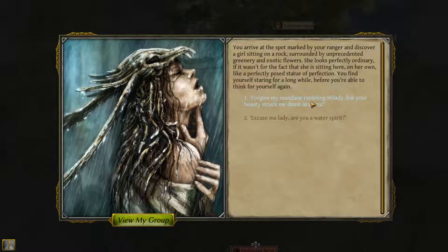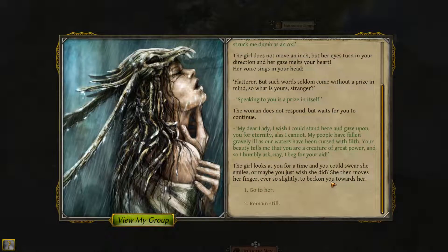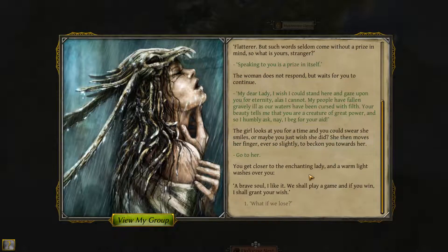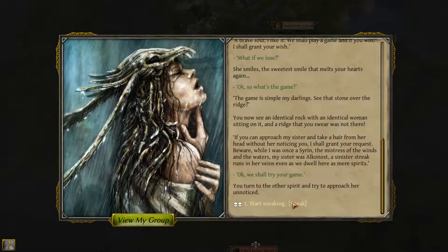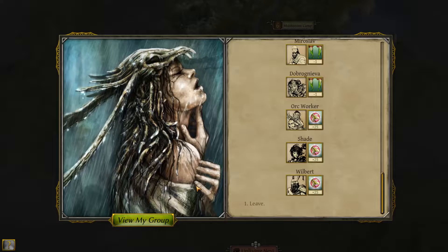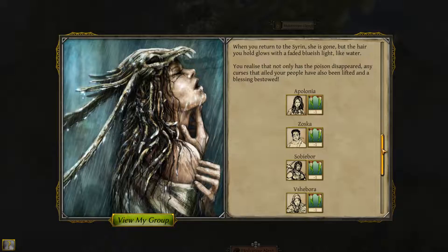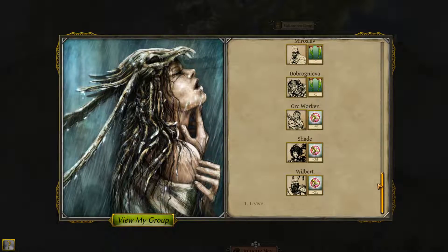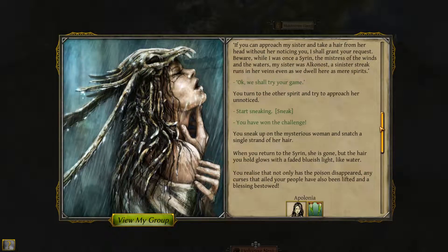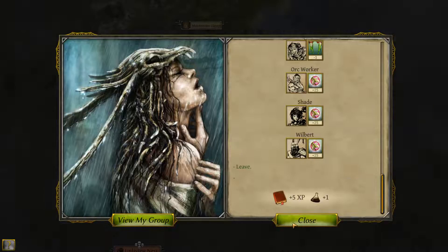Search. The girl does not move an inch, the woman does not respond. The girl looks at you for a time. You get closer to the enchanting lady and a warm light washes over you. She smiles the sweetest smile — 'The game is simple, my darling.' You turn to the other spirit and try to start sneaking, just to auto resolve. You sneak up on the mysterious woman and snatch a single strand of her hair. When you return to the siren, she is gone. But the hair you hold glows with a faded bluish light, like water. You realize that not only has the poison disappeared, any curses that ailed your people have also been lifted, and a blessing bestowed. Some loss of attractiveness, which is fine.